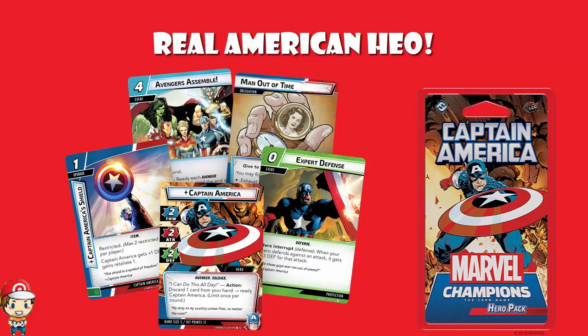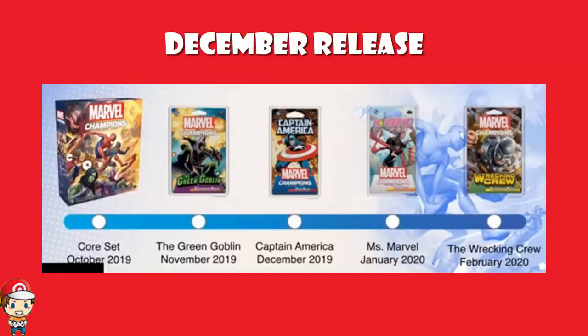Now this shouldn't be huge news for you, because at Gen Con when they revealed this game, they did show us a little release calendar. The Core Set is coming in October — I've done a video about that, link in the description. The Green Goblin set is coming in November — link in the description. So Captain America was the next one to be revealed, although it's not actually coming out until December, which is three months away.